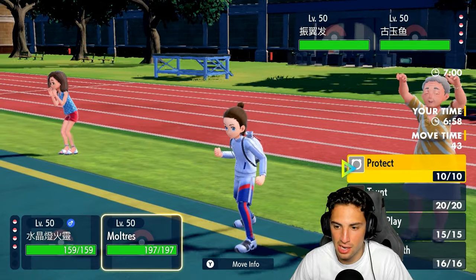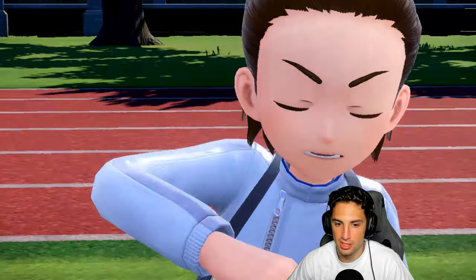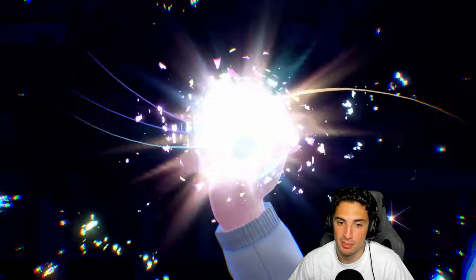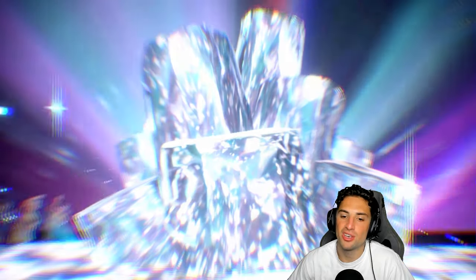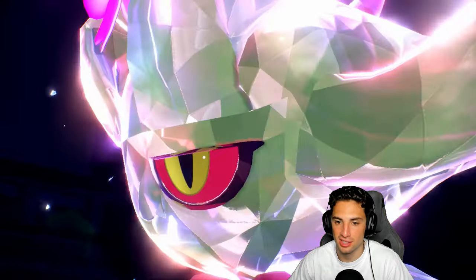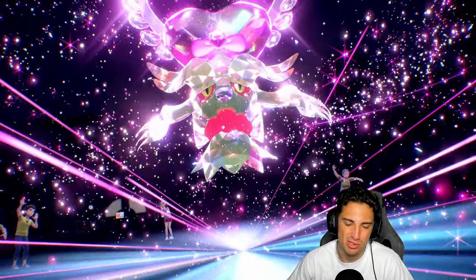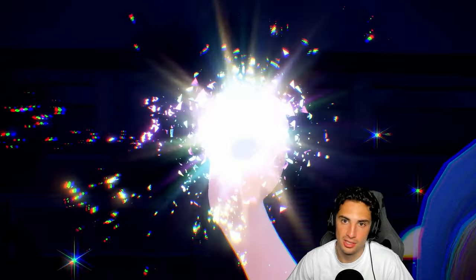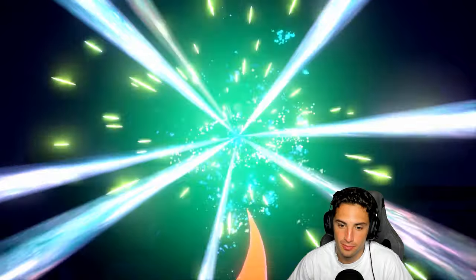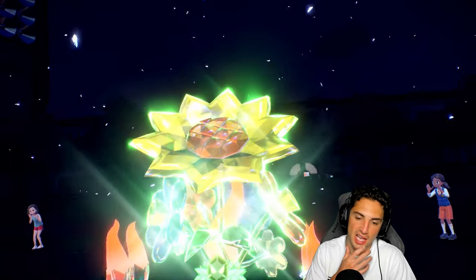I'm going to pop Trick Room and protect Moltres — a little bit of protect action. We'll see a tera pop from them too. This is definitely Fairy Flutter Mane — they ain't playing no games. Fairy Flutter Mane coming out, probably looking to go for Dazzle Gleam, hopefully they go for Moon Blast into Moltres so I can just pop Trick Room and go from there. They can't go for Heat Wave into my Chandelure, which is awesome. As long as somebody is attacking Moltres, right? Or if they go for Heat Wave, we have to protect Moltres — Shadow Ball's gonna fly in this slot.